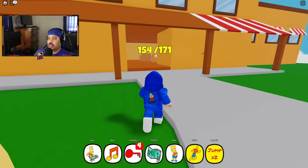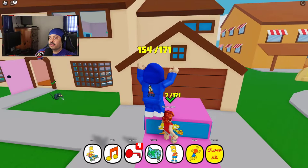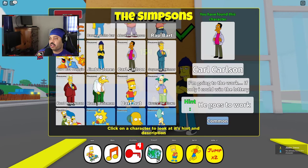We're looking for Rat Bart — he's actually in the retirement home. Then we got to find Bart, Lisa, and Maggie — you can find them in the front of the car here. Jimbo Jones is in front of the Quickie Mart.